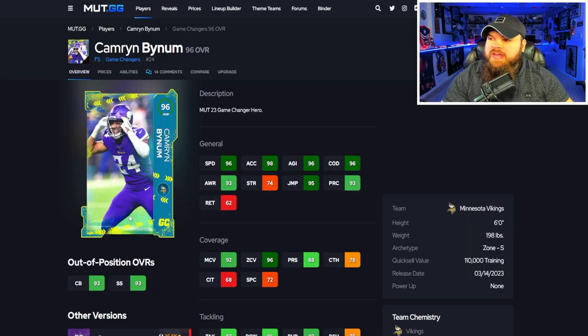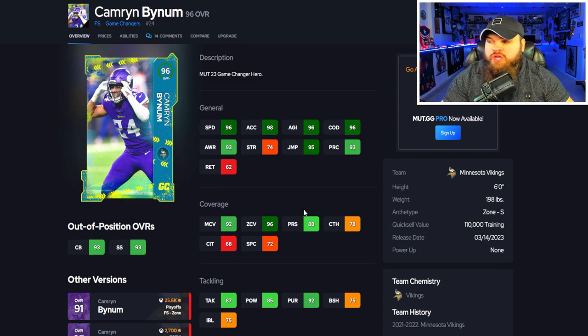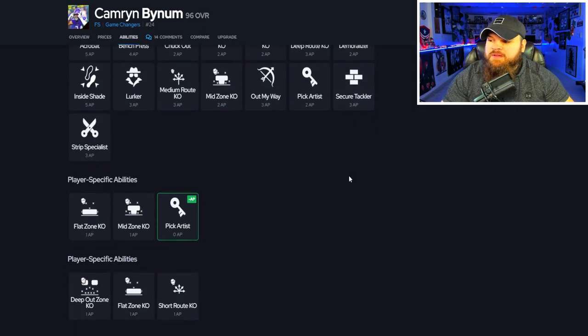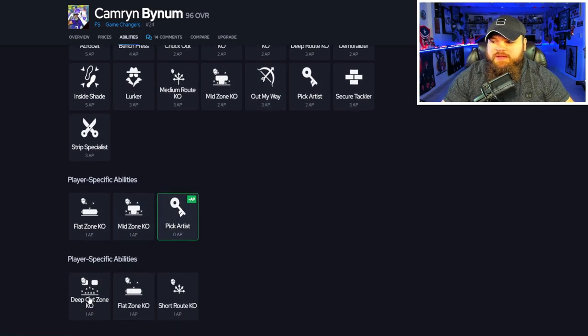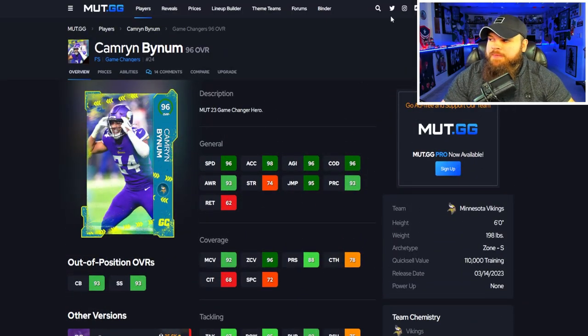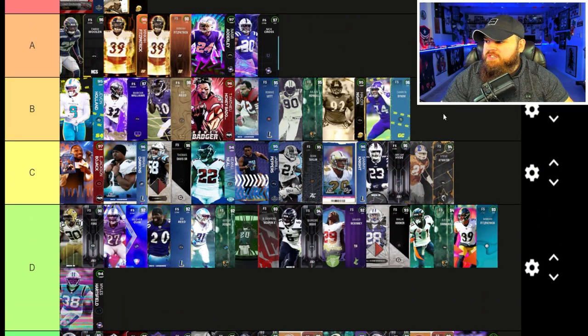The first card we got today is Cameron Bynum — six foot, could be up to 98 speed with the sugar rush track card, 98 acceleration, 93 play rec, good man, good zone. He has play ball on air balance, but we're looking for play ball on air aggressive, and I think that makes a major difference. For his discounts, he can get pick artist and deep out zone KO, which isn't bad but obviously not top-end. For a 96 overall, I'm putting him in B tier — he is really really solid.